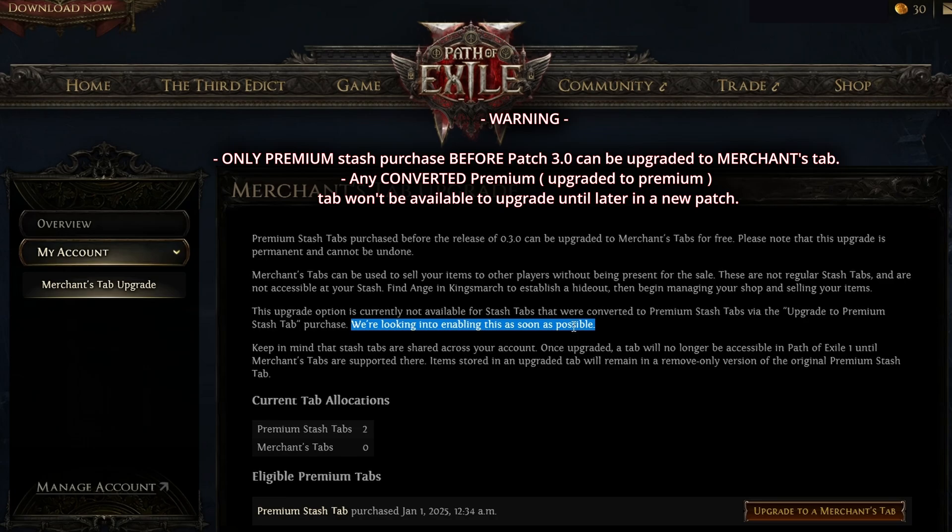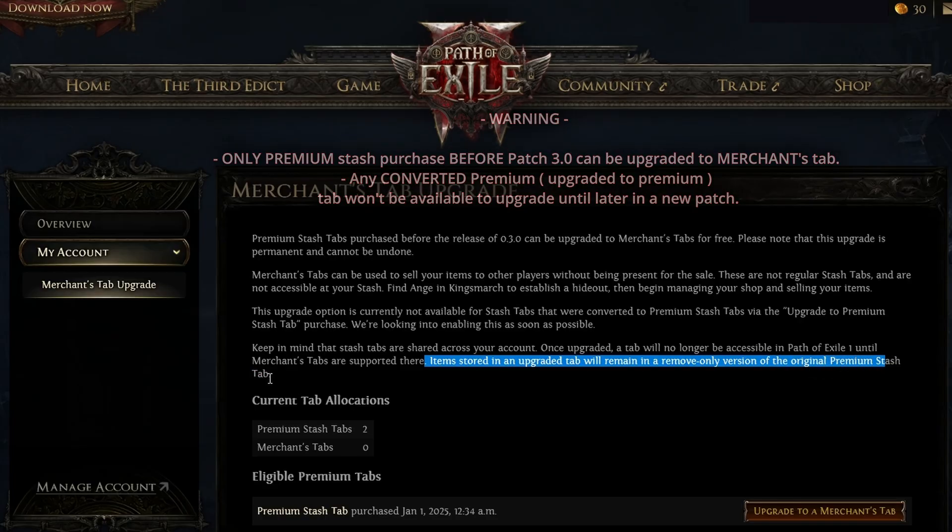This is one thing a lot of people are confused about: all your stash tabs are shared across your accounts. Once upgraded, a tab will no longer be accessible in Path of Exile 1 until merchant tabs are supported there. Items stored in an upgraded tab will remain in a remove-only version of the original premium stash tab.